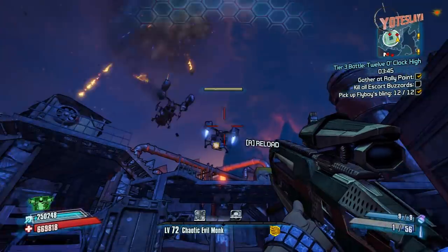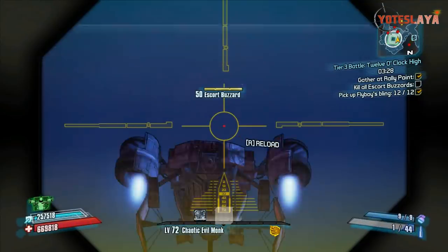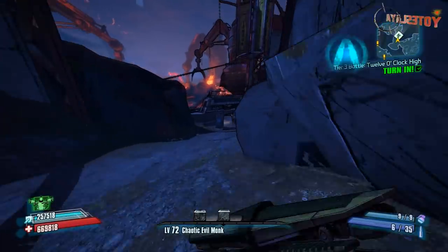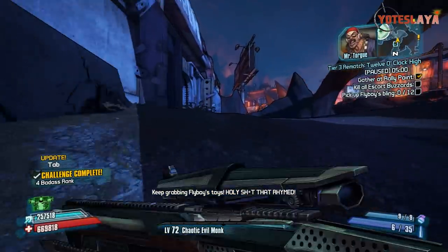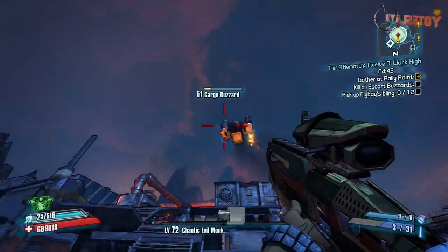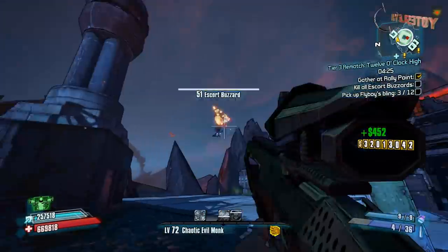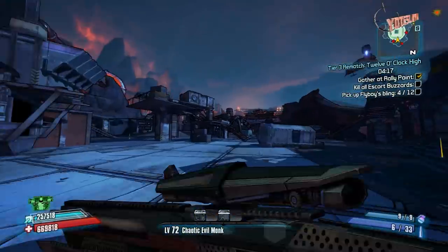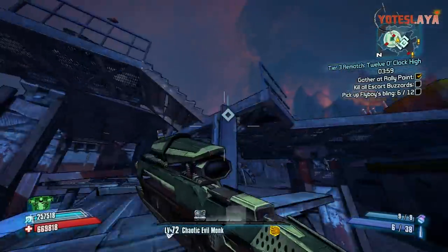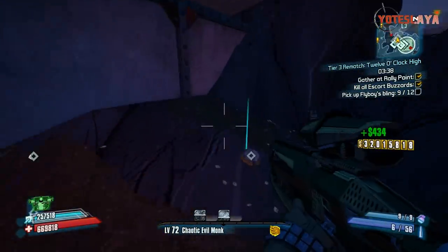Once you've got 12 fly boy bling parts, just keep killing the remaining buzzards, turn it back in, restart the mission, come back over here and just keep grinding these buzzards. If you don't have the DLC you can go to the Dust, Sawtooth Cauldron, or Thousand Cuts. But the Forge is probably the best spot because it's essentially unlimited buzzards — they just keep spawning and you can keep turning in the mission over and over. When I saw a hundred thousand buzzards I was like wow, this is gonna suck, but on True Vault Hunter mode at level 72 especially with overleveled weapons, you can just no-scope these dudes all day. I figured I'd work on some sniper challenges while getting this community goal done.